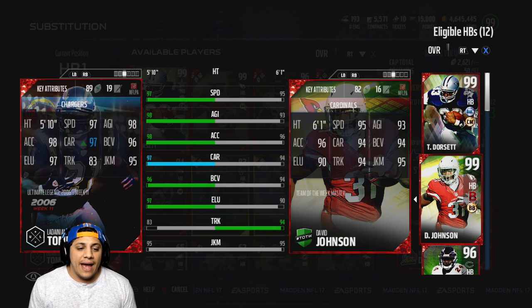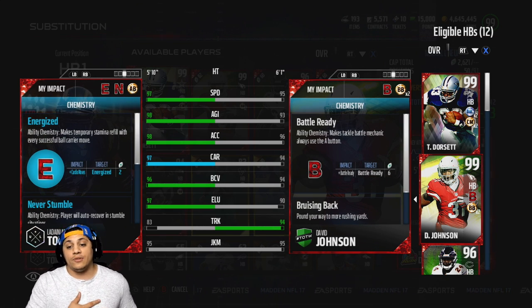He has 95 juke as well. Now, I usually don't give a shit about the chemistries — as long as you have battle ready, I'm good. But this dude, LaDainian Tomlinson, has the energized chemistry, which makes temporary stamina refill with every successful ball carry move.